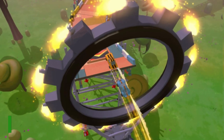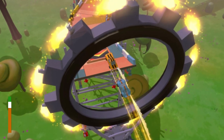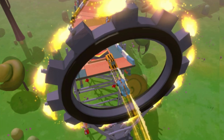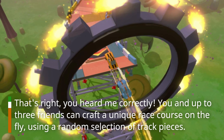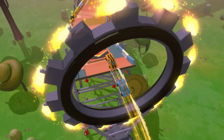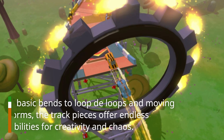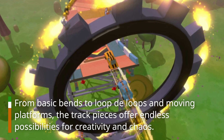Make Way isn't your typical racing game. Developed by British studio Icebeam, it's a modern take on classic top-down arcade racers, but with a twist — you get to build the track as you race. You and up to three friends can craft a unique race course on the fly using a random selection of track pieces. It's like playing with a digital toy box where every match is a new adventure, from basic bends to loop-de-loops and moving platforms.